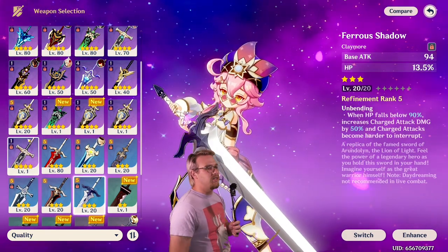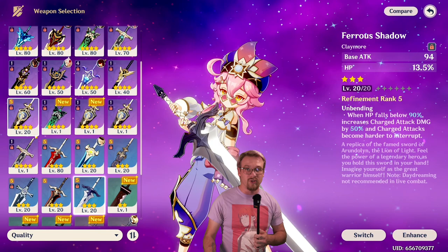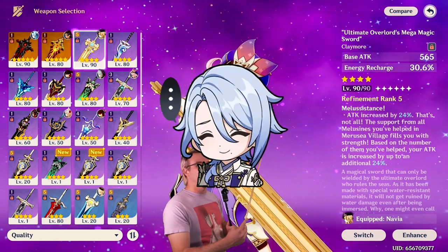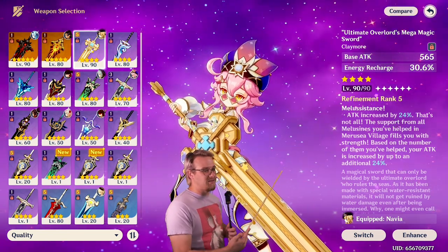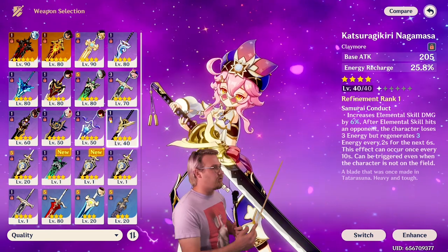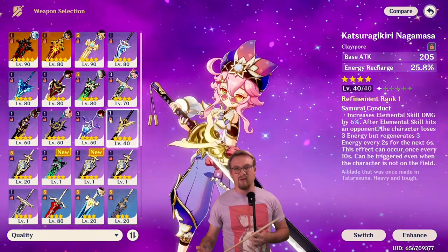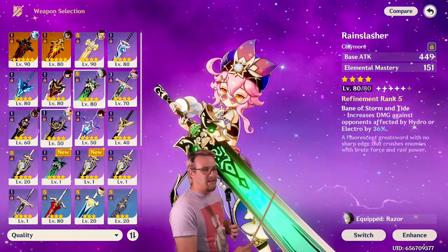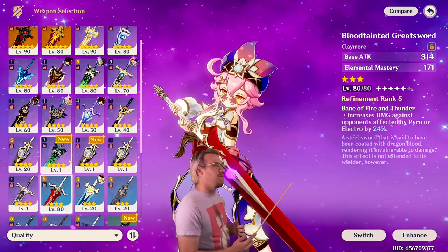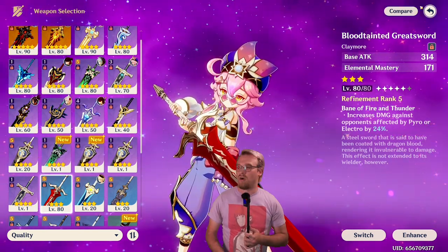For a beginner-friendly weapon, you have the three-star Skyrider Greatsword. While you can't use the passive much, getting her HP up is very good if you want her to focus on healing. You also have the four-star event weapon Ultimate Overlord's Mega Magic Sword, which gets up Energy Recharge — the passive boosts Attack which isn't a priority, but the Energy Recharge can be very good. There's also the craftable Inazuma weapon for Energy Recharge and skill damage. For Hyperbloom, you have Rain Slasher and Blood-Tainted Greatsword — Blood-Tainted Greatsword has slightly higher Elemental Mastery and a good passive, and it's a three-star so you should have plenty of them.